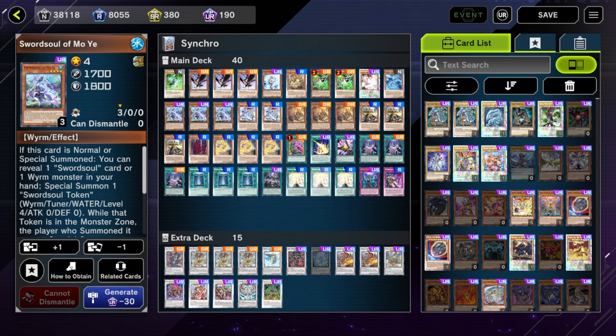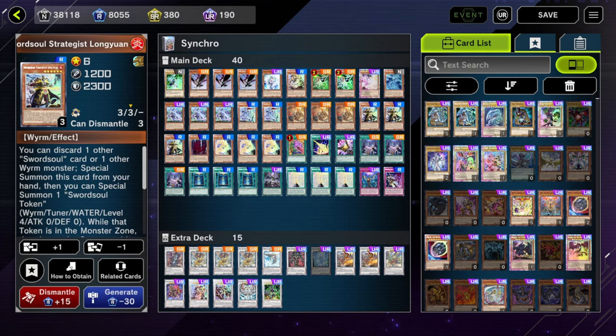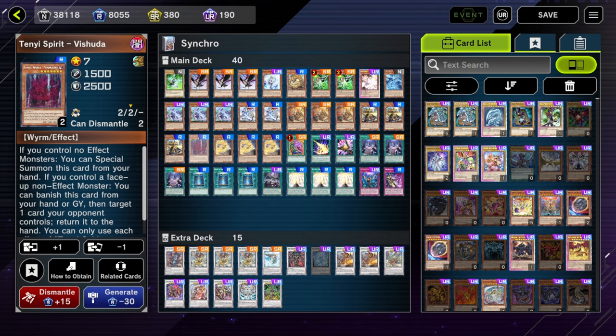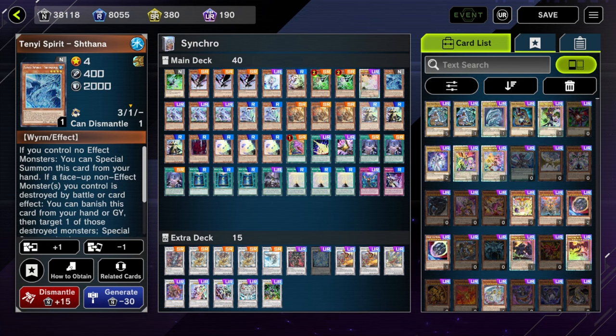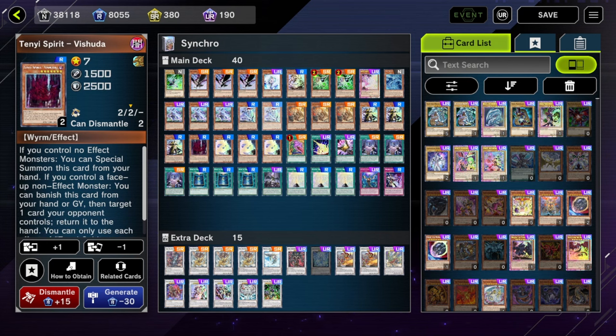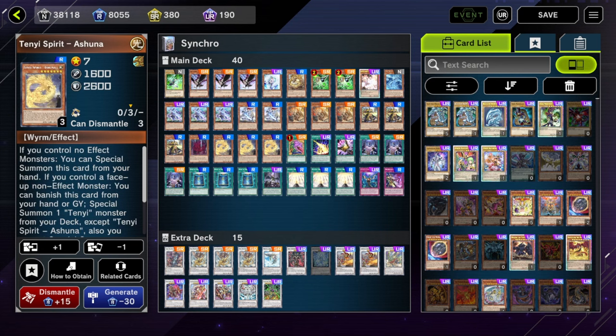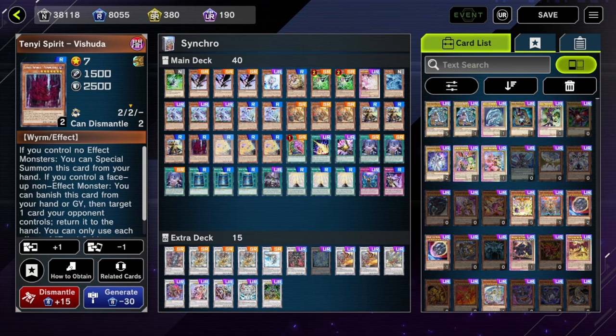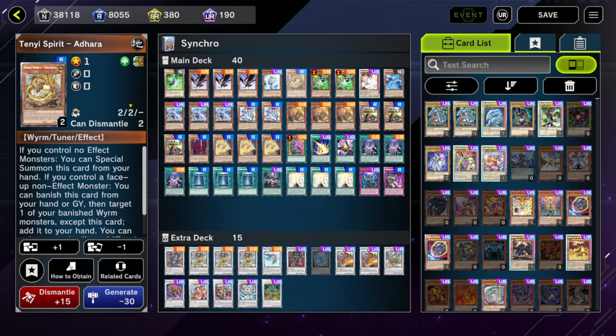For Synchro budget decks — the Sword Soul deck is mostly free now, so we're using the Sword Soul core and adding cheap non-engine on top. Three Moje, two Taya, three Ecclesia, three Longa, three Immersions — standard ratio. I'm still running the Tenis, but without Lynx they're significantly worse, so I've cut Mashuta, Adara, and Shetana down to one each. They're utility you can access when you dump Taya or get off Ashuna with an extra token. Drawing these by themselves does nothing now because you can't just turn them into a Monk.